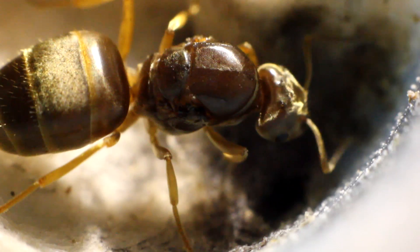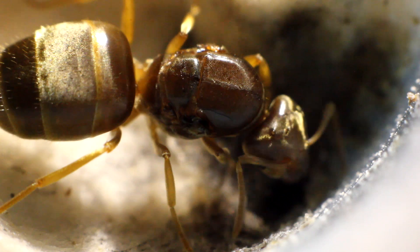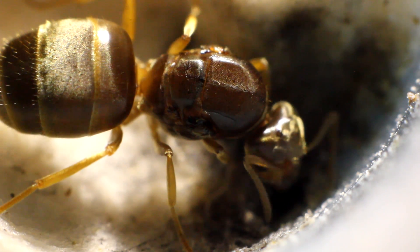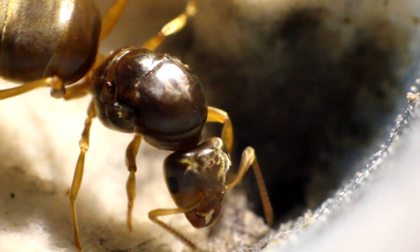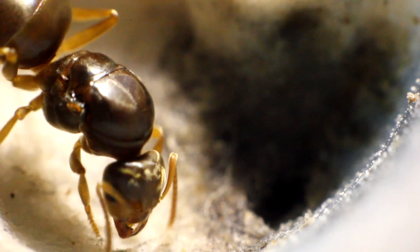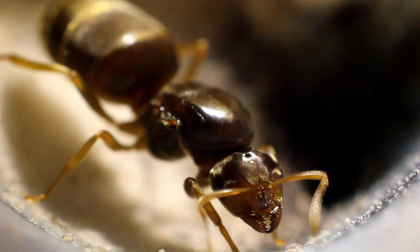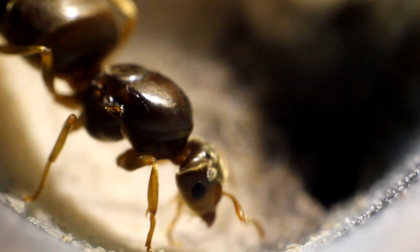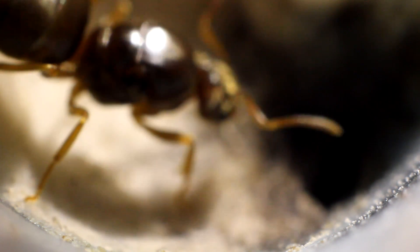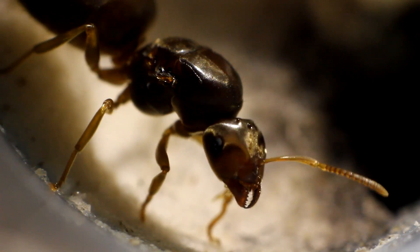I've sealed her back into the test tube because it's easier for me to look after her that way until she lays some new eggs and gets some new workers. I'm asking you guys in this video for help because I'm out of ideas myself. I know I can feed her and give her honey and stuff, but I'm not exactly sure what's going to happen. I'm just hoping that she doesn't die. I checked on her today and she's doing fine - I think she has fed on some of the cucumber. Give me your thoughts in the comment section below, any hints and tips or ideas of what we could do here.